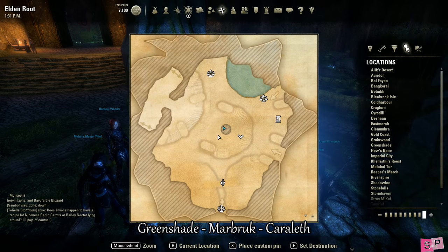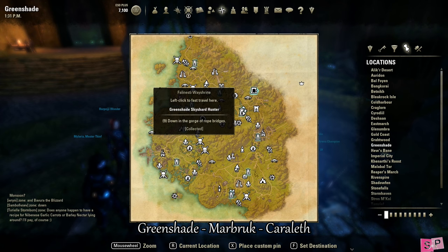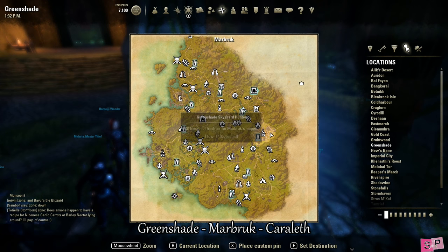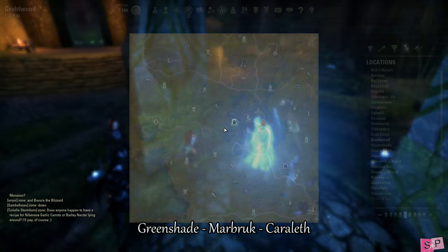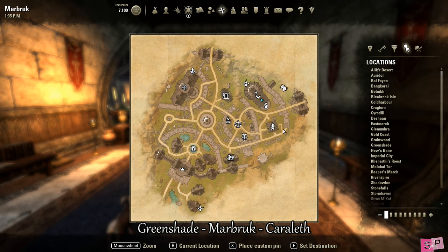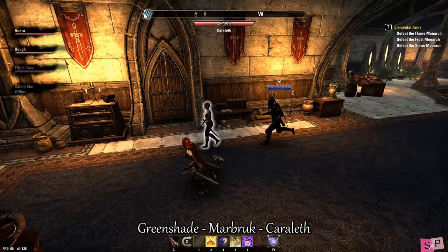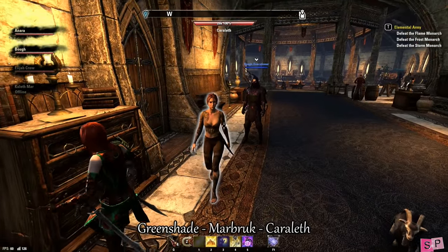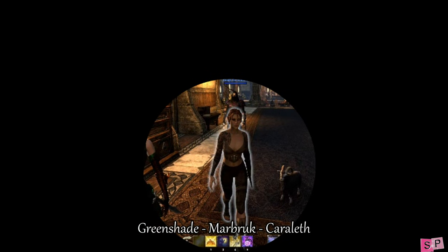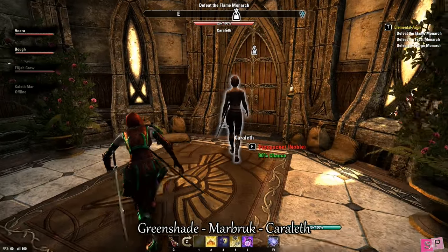Our next stop is Marbrook in Greenshade, so go ahead and use the wayshrine to travel over there. This NPC's name is Caroleth and normally you can find her hanging out in the Fighters Guild in Marbrook, though she can go outside as well. She has short hair in sort of dreadlocks, a midriff top, capri pants, and one sword on her left side.